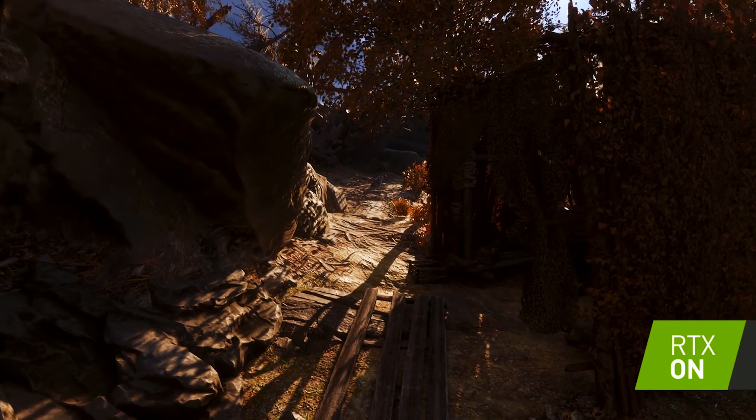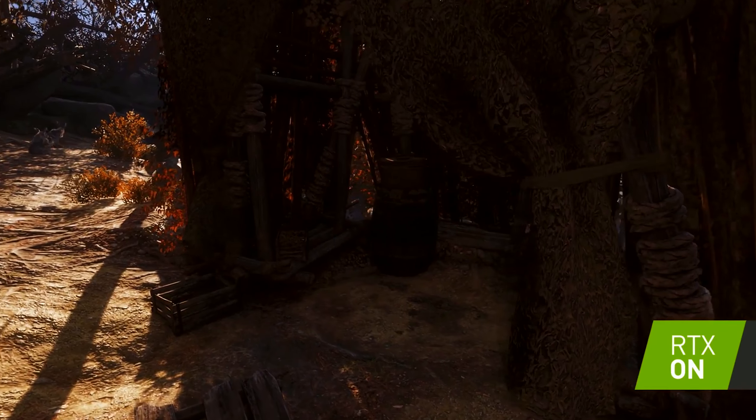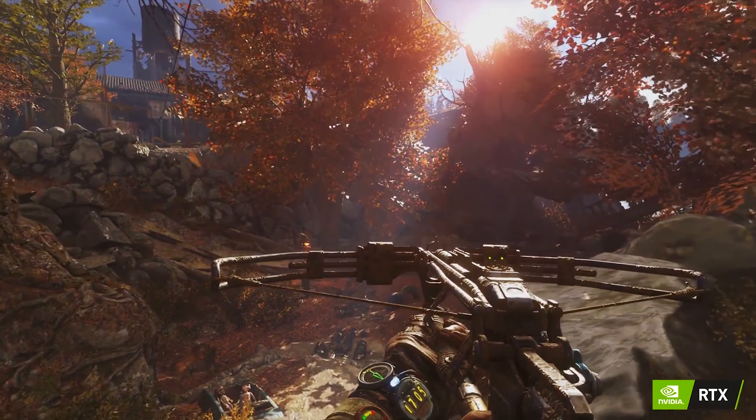Global illumination aims to model how soft, diffuse light bounces around the scene to reach the dark, shadowy recesses hidden from view of regular direct light sources.